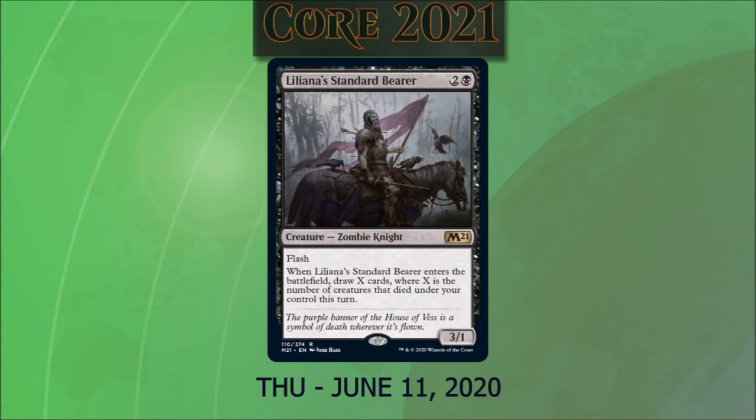Liliana's Standard Bearer costs two and a black. It's a zombie knight, a 3/1 with flash. When it enters the battlefield, we draw X cards where X is the number of creatures that died under our control this turn. This card screams an aristocrat-style strategy, most likely Orzhov, but we've also seen some cards in this core set that would support that into Mardu as well.